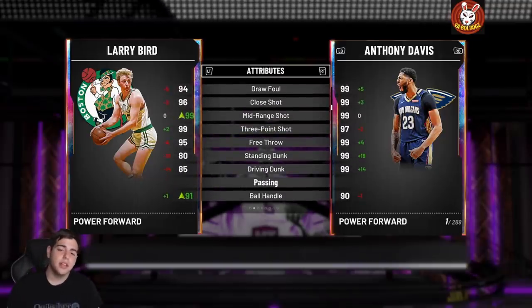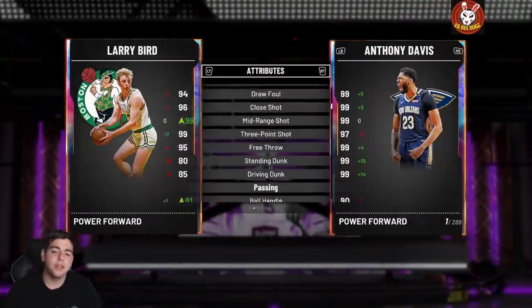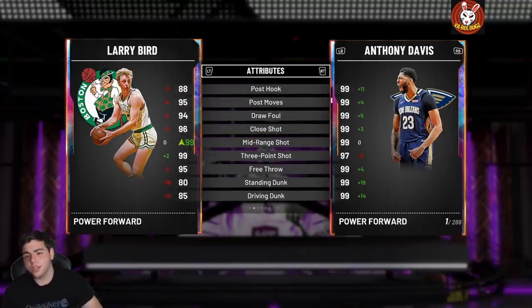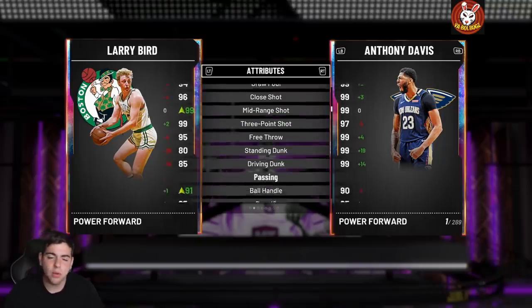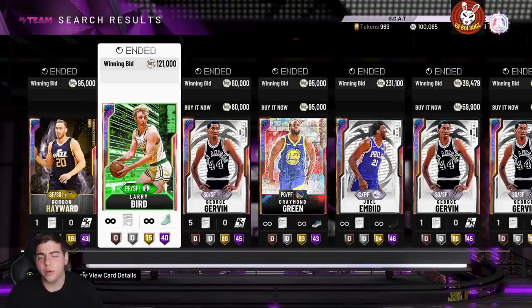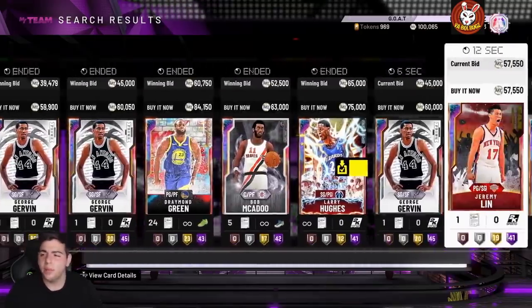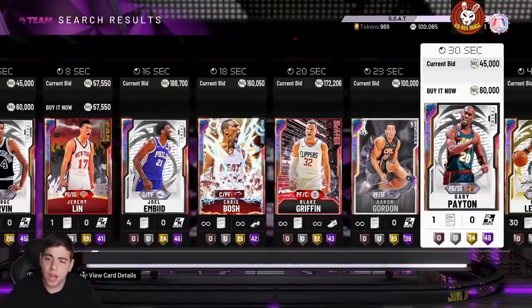This Galaxy Opal Larry Bird has dropped about 150,000 MT. His pink diamond treated me well and his Galaxy Opal treated me well. Yes, there is a GOAT version — I'm not grinding it. I want to grind it, but it's really not worth it for me. I'd rather just buy this one for 120K than verse the computers for like 24 hours, especially at this point in the game.